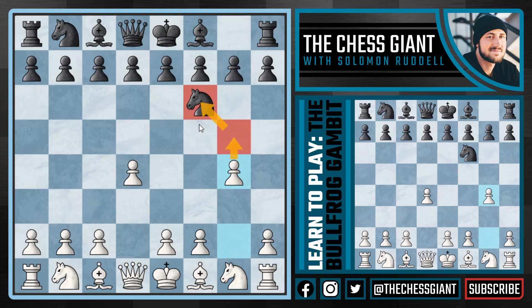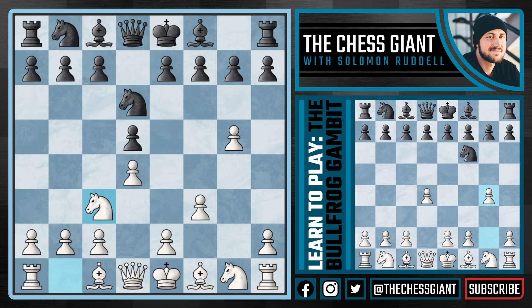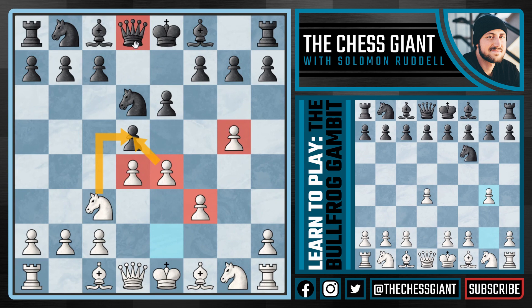In today's video we're really going to be putting an emphasis on what to do against the accepted variation, but what happens if black just plays a move like d5? Well now we're going to play g5 taking up space on the king side attacking that knight on f6, and if knight e4 we can play f3 kicking that knight back to d6, in which case we play knight c3 supporting the e4 pawn push. This is a very difficult position to play with as the black pieces - we're putting a ton of pressure on d5 with both our e4 pawn and our knight on c3.